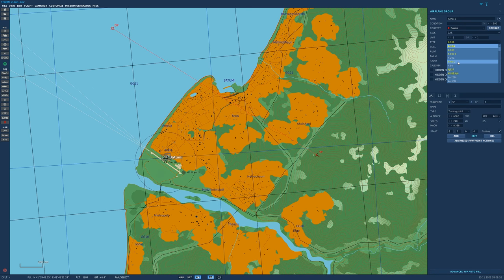Let's go ahead and change it to Russia and change this to the SU-25T. The skill set needs to be set to player. Next, we need to change the altitude and speed. Take note that this is in feet and knots. For this particular area, we're going to set altitude to 2,000 feet, 500 — and our speed to 200 knots.